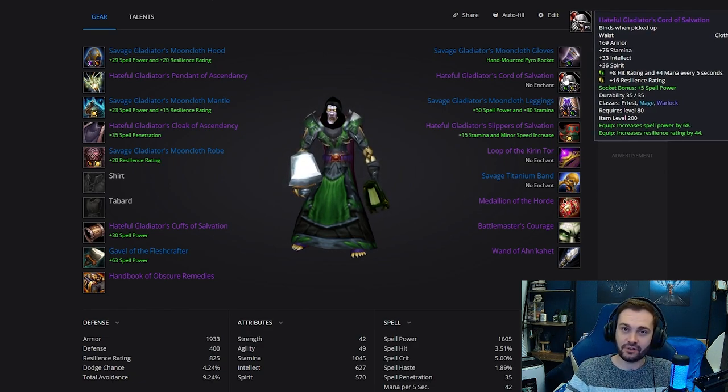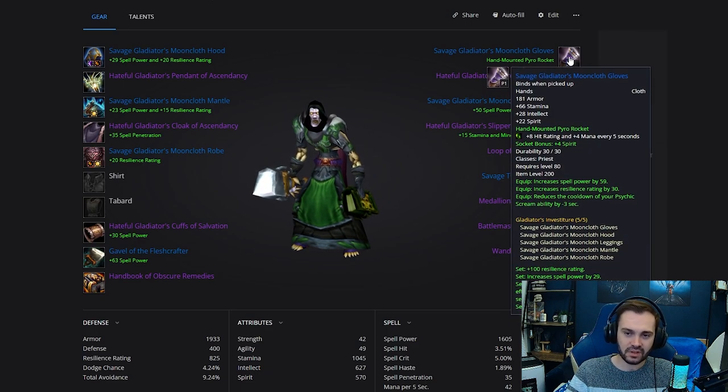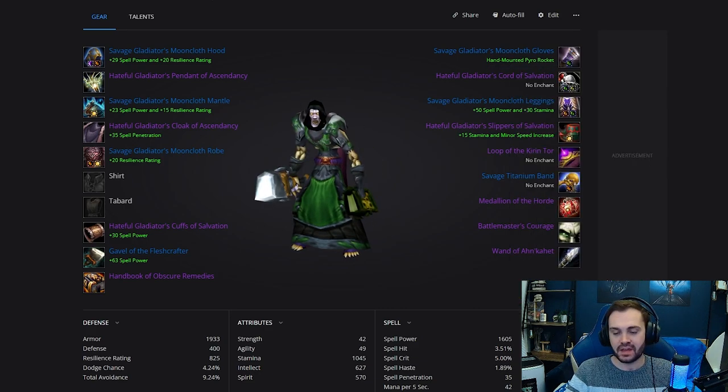The belt is another Hateful item with the buckle on it. We've got a Lambent Forest Emerald in the blue for the hit and MP5 — just trying to bring our hit up a little bit. It's going to be tricky to get to four percent, but right now we're sitting at three and a half. A little bit of MP5 on there as well; the other socket is simply a Mystic, and the same gem again in the blue on the gloves.